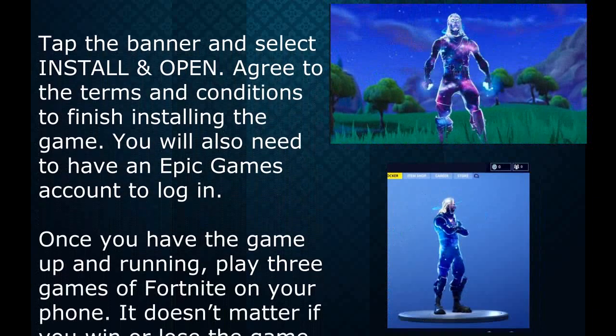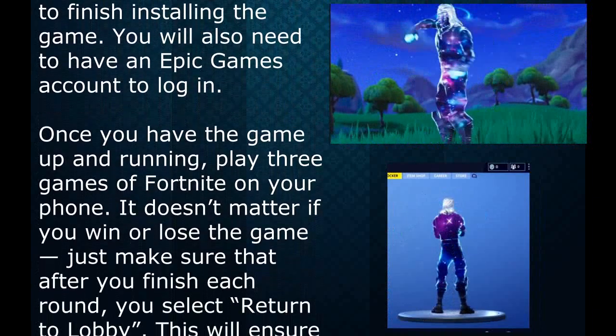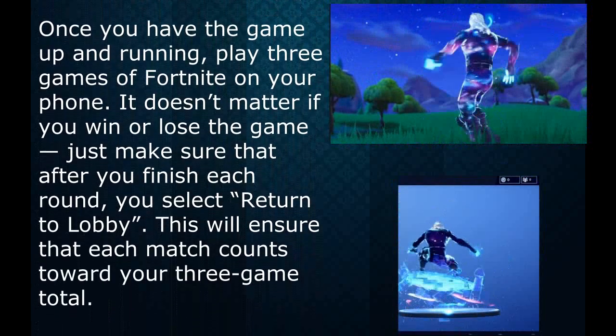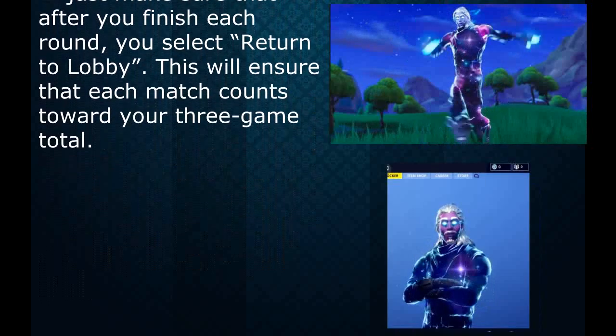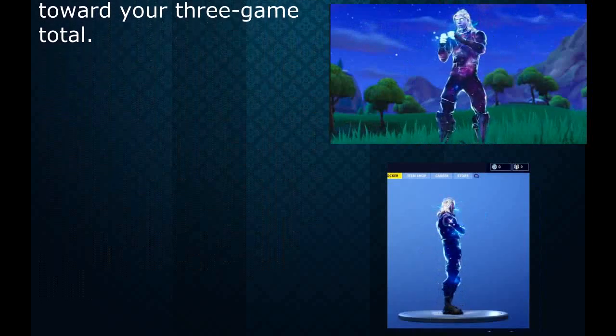Once you have the game up and running, play three games of Fortnite on your phone. It doesn't matter if you win or lose — just make sure that after you finish each round, you select Return to Lobby. This will ensure that each match counts toward your three game total. After you complete all the steps listed above, wait one to two days and you'll receive a gift box with the Fortnite Galaxy skin inside.